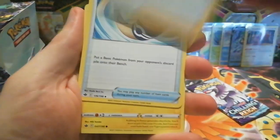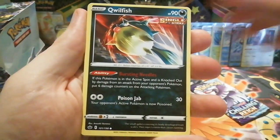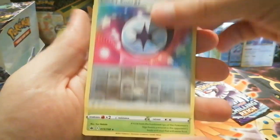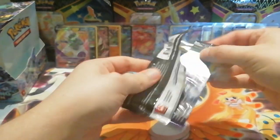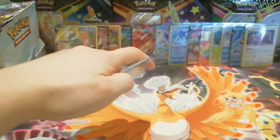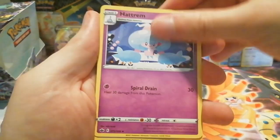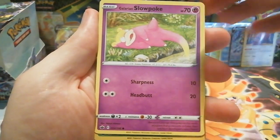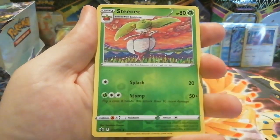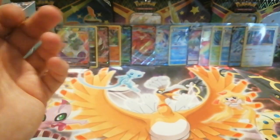We have Calyrex, Crabrawler, Equine Horn, Marill, Clobbopus, Weedle, Slowpoke, Qwilfish — a reverse holo Lucky Energy, and the rare is a non-holo Serena. Last pack — can we get an Articuno? We have Galarian Slowpoke, a reverse holo Steenee which is an uncommon, and our last rare of the video is a non-holo Gallade. That was a white code card — which shows you how mixed up they are.